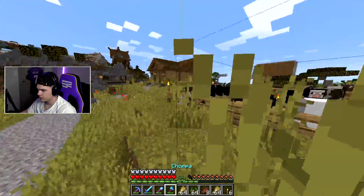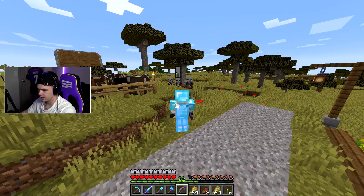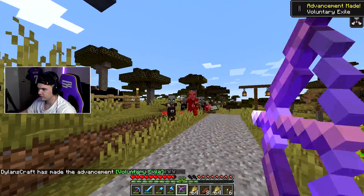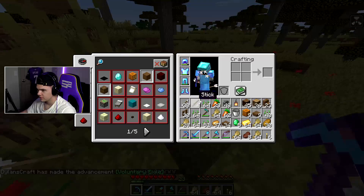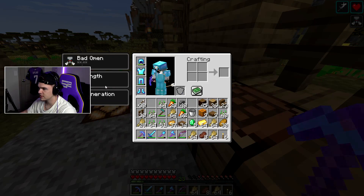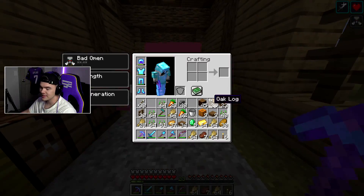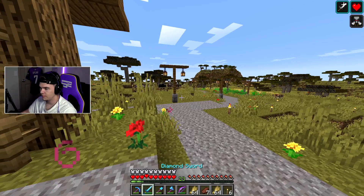Oh no, it's a raid! Hold on, we got to get a thumbnail real quick. There we go — got to get a thumbnail before I kill him. They messed with the wrong person. We got the banner — what is this? Bad Omen. So apparently I can start a raid with this or something. I remember a few episodes back we actually found that pillager outpost but I never messed with it or anything.